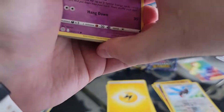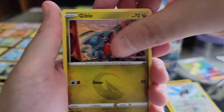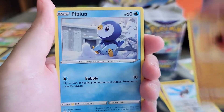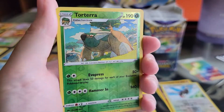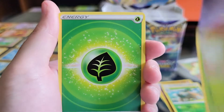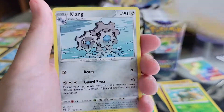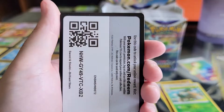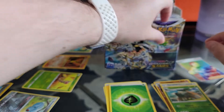Was it four? Okay, so this is five. We'll do a couple more — this one and then one more. Chimecho, Gible, Turtwig, Trapinch, Piplup — ooh, reverse hollow Torterra! Breloom, Grass Energy Berry, Klang, Cynthia's Ambition, and then the QR code.